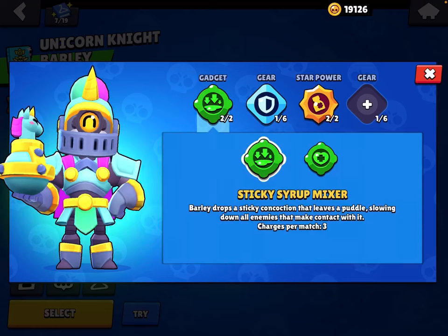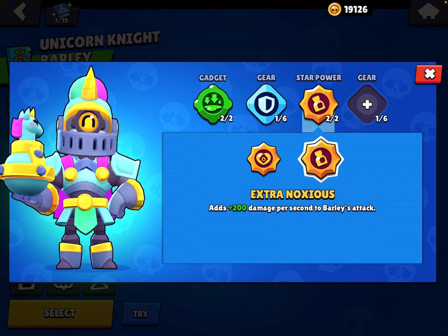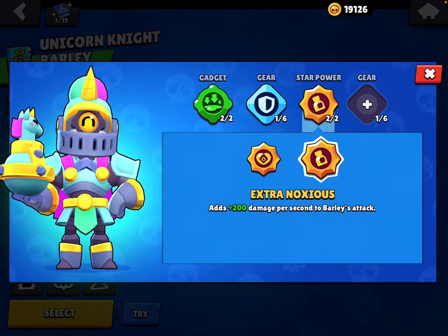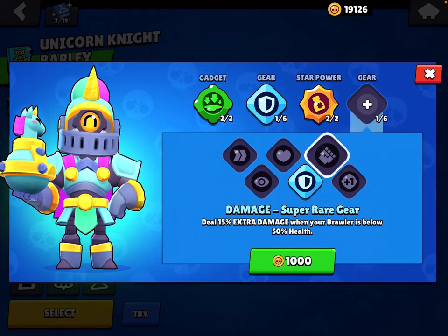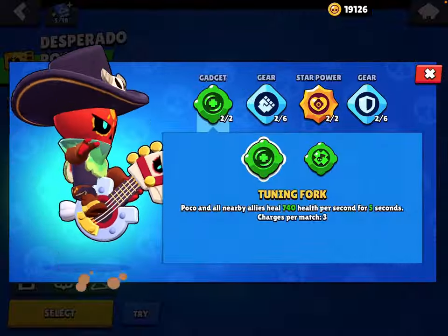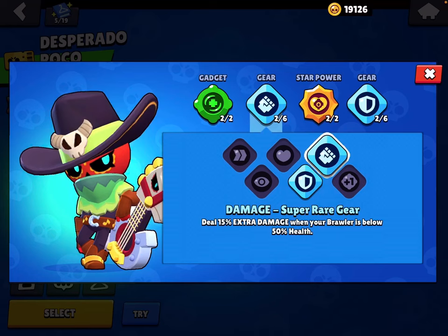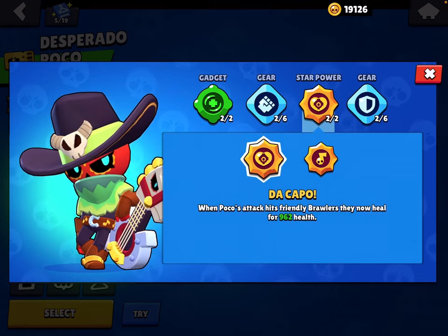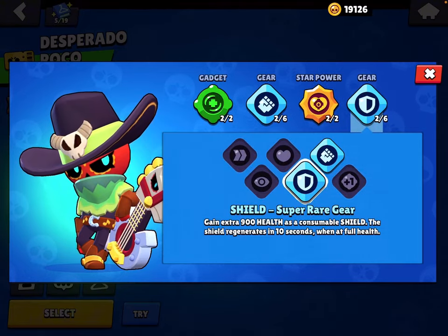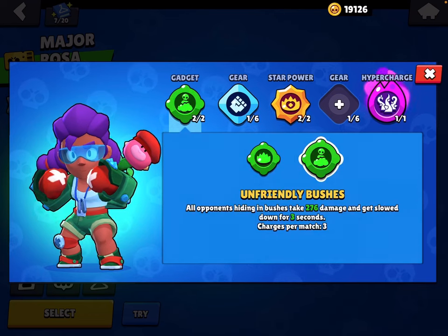Use Shield gear. I think Extra Noxious is generally the better star power, and Damage gear. For Poco, use Tuning Fork — this is a terrible gadget. Use Damage gear. I think Da Capo is the better star power, and use Shield gear.